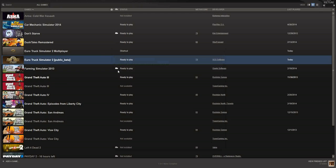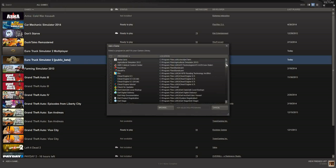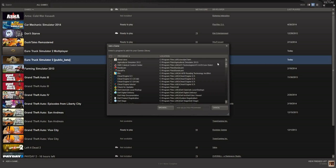As for adding a multiplayer shortcut, which I was also asked about, that's very easy to do. Come up to the top, go to Games, then 'Add a non-Steam game to my library.' Click that and it brings up a big menu of all the programs on your computer. I don't believe the multiplayer mod was in this list.